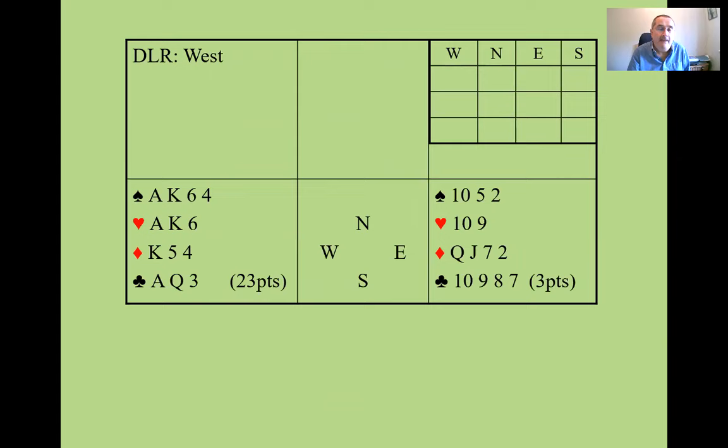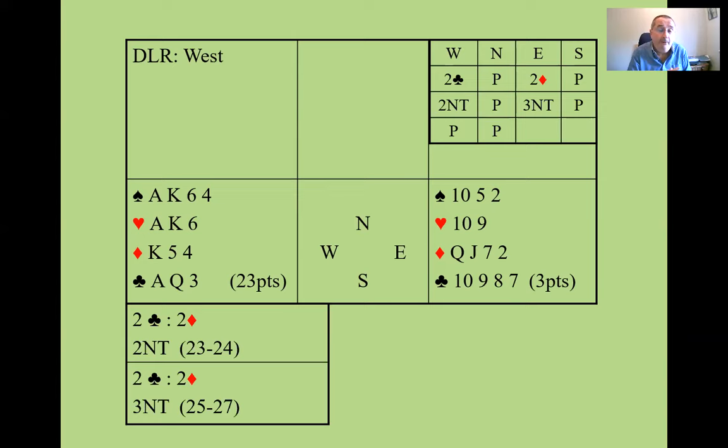Let's look at a few bidding sequences. Here West has a balanced hand with 23 points, so they start by bidding two clubs. East makes the normal response of two diamonds, and now West can show a balanced hand that was too strong to open two no trump by rebidding two no trump. So two clubs, two diamonds, two no trump shows a balanced hand with 23 or 24 points. If you have an even stronger hand — say 25 to 27 points — you would jump to three no trump. The one you'll most likely come across is 23 to 24 points with a balanced hand.